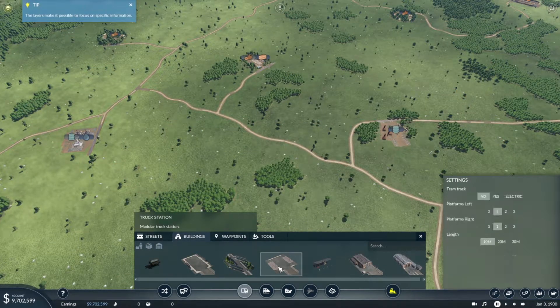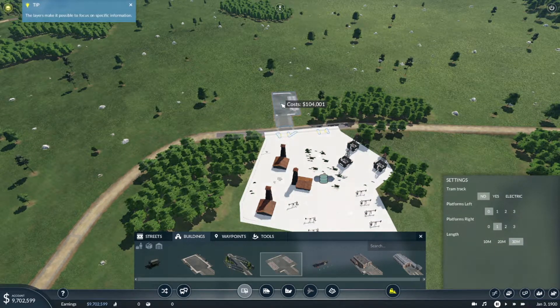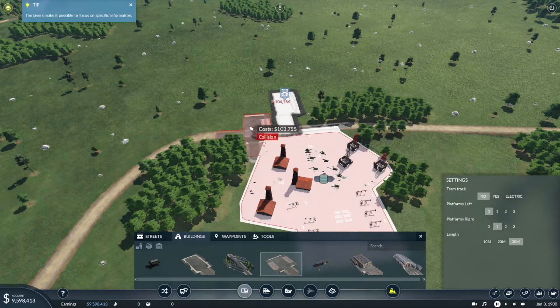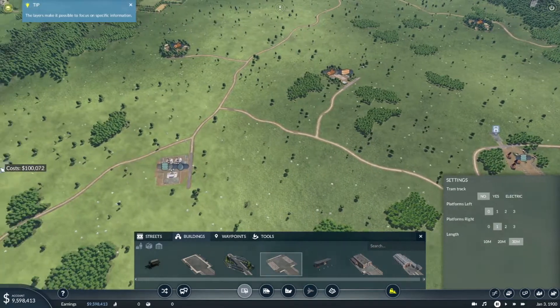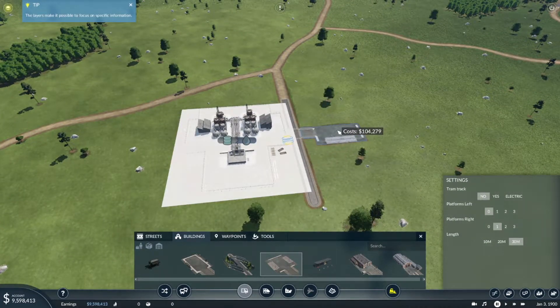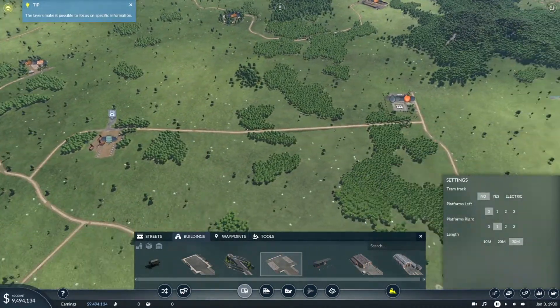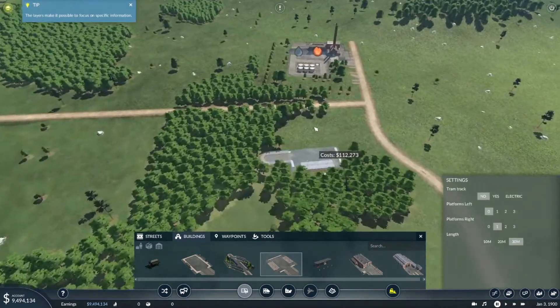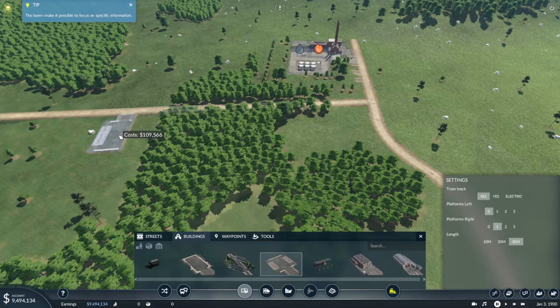Now it's time for the truck stops. Let's place the first one in front of the oil factory. I am choosing one platform and the maximum length we can, because that crude oil factory will send oil very fast and in large quantities. The second stop we will place in front of the oil factory and the third one goes to the fuel refinery.